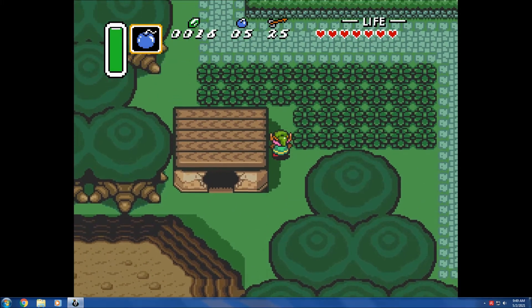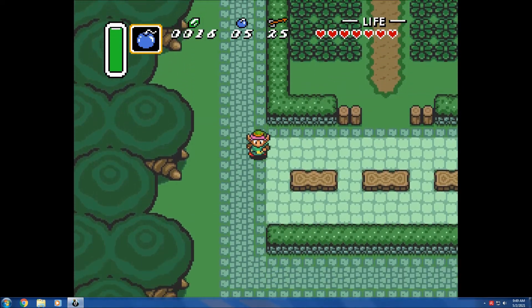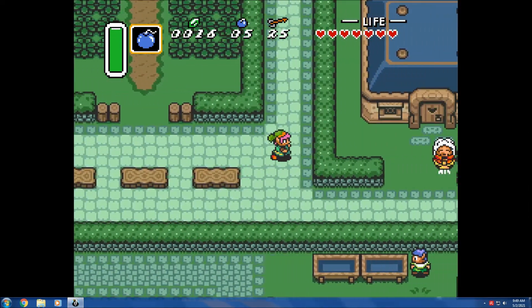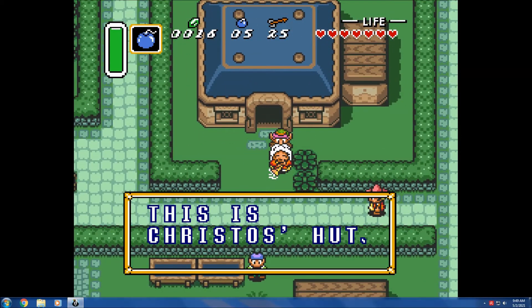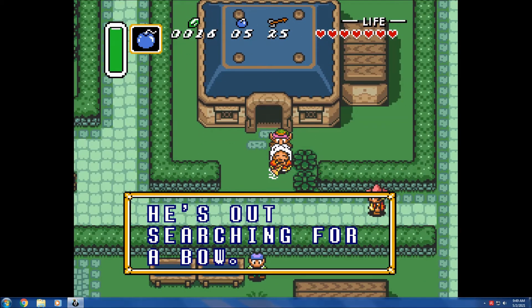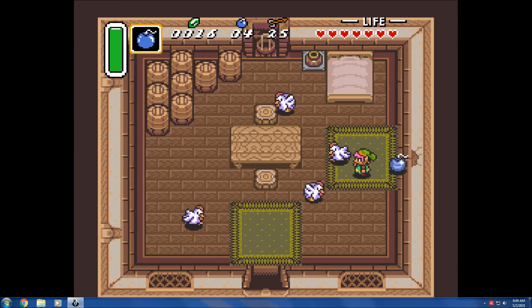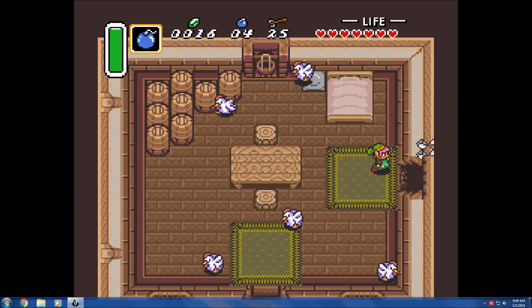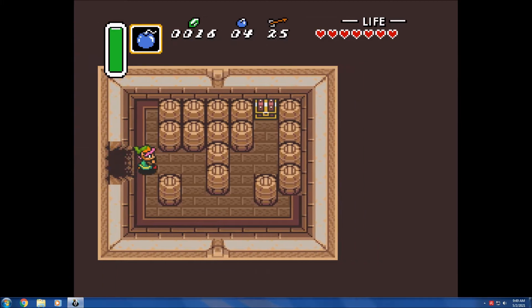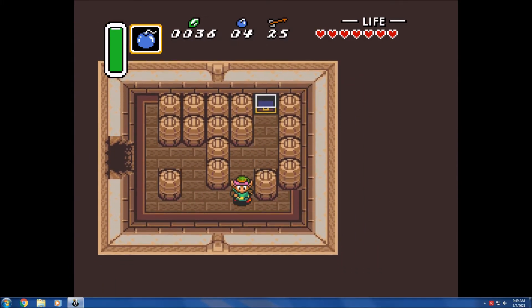I won't be able to use arrows until I have the bow, but I can use bombs. This is Christos' hut — he's out searching for a bow. I can bomb the wall here. There's a lot of these cuco chickens in here, but there's a hidden chest if I bomb the wall. Twenty more rupees. Still haven't found a sword for Link.